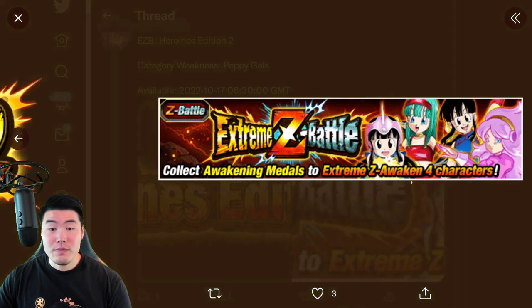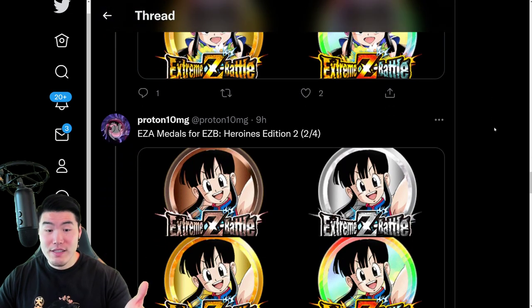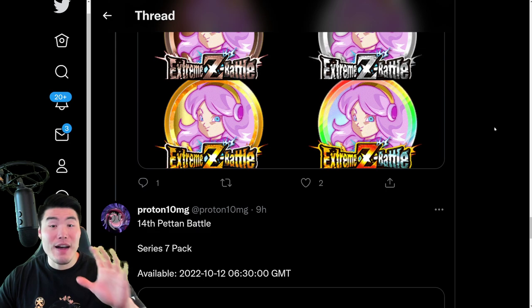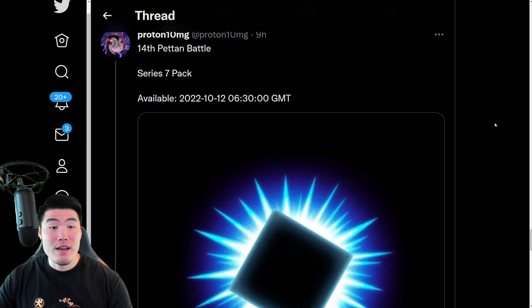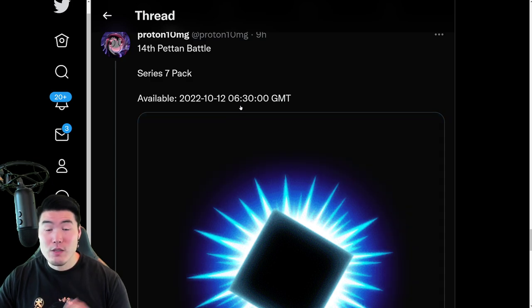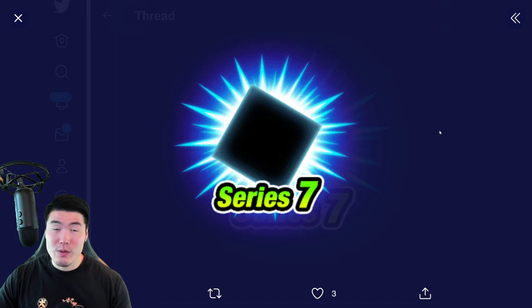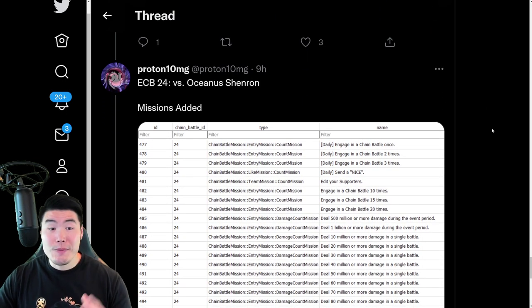So about a week after, or roughly five days after. There's the logo, there's the event banner. These are the four units getting Xtreme-Z Awakenings, and then of course their Xtreme-Z Awakening Medals right there — a total of five summonable Xtreme-Z Awakenings. Then we have the 14th Peton Battle as well, starting on the 12th. This is the Series 7 pack. And finally, an Explosive Chain Battle — Explosive Chain Battle 24 versus Oceanus Shenron.